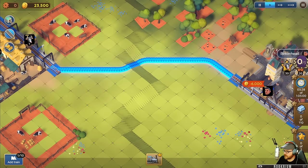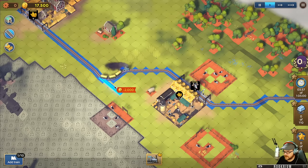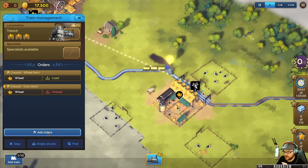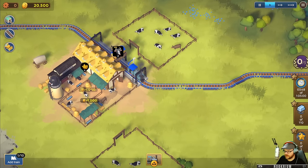We'll pop this station in right there over in Birkenhead - 6,000 bucks to build this track. We could build another train and just give this guy an additional order. You're going to go from here, add orders: pick up cows, drop off cows, confirm. So he drops off the wheat, picks up a couple cows.